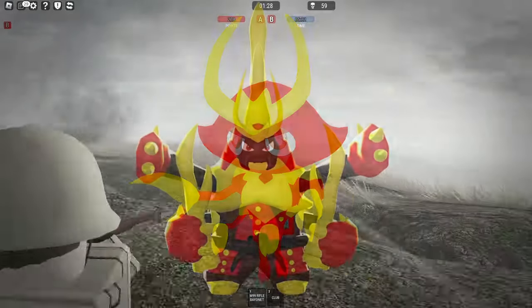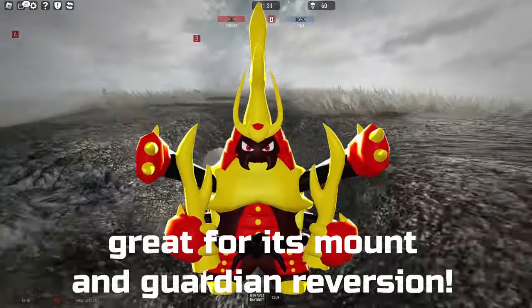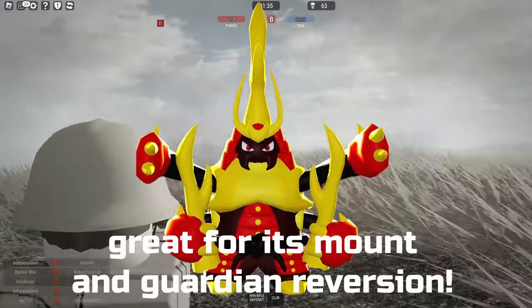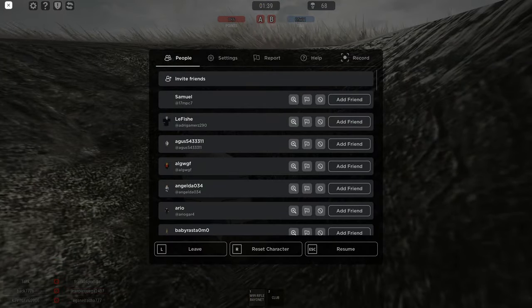In conclusion, Stagger Eye is a really good choice for your early game hunting needs, and is also incredible when you get Dinnerstogan for its mount as well as its Guardian Reversion. Plus, the samurai beetle design looks insane — it's just really cool.